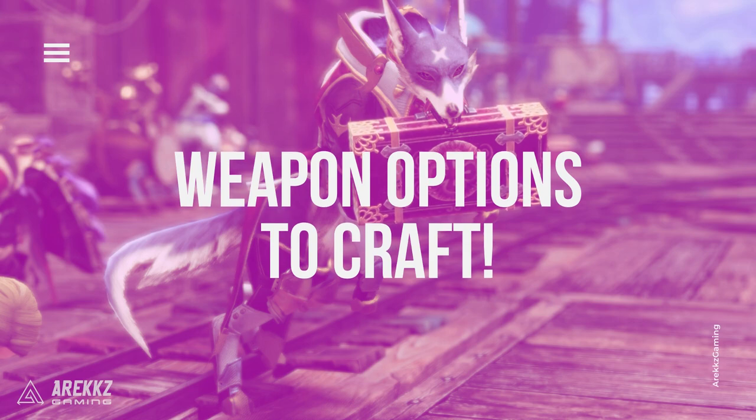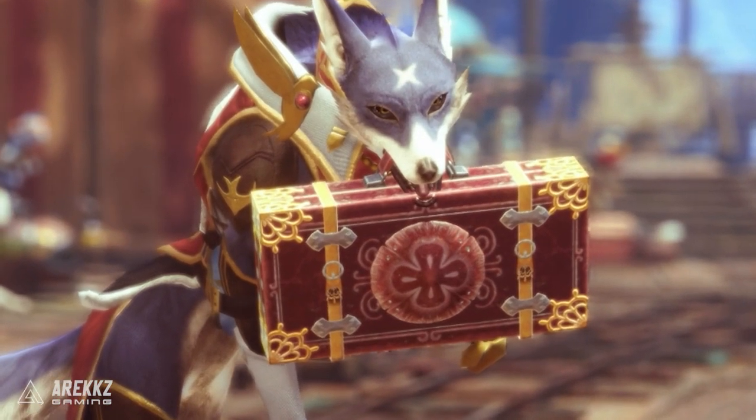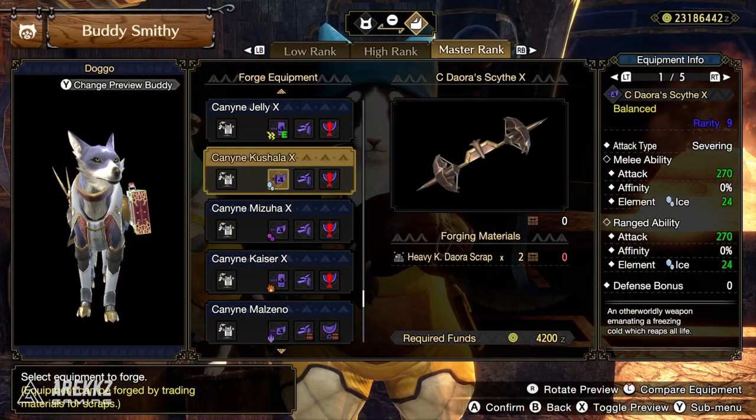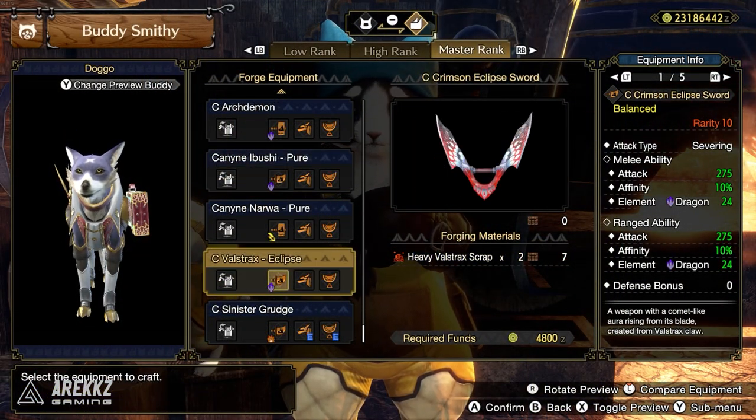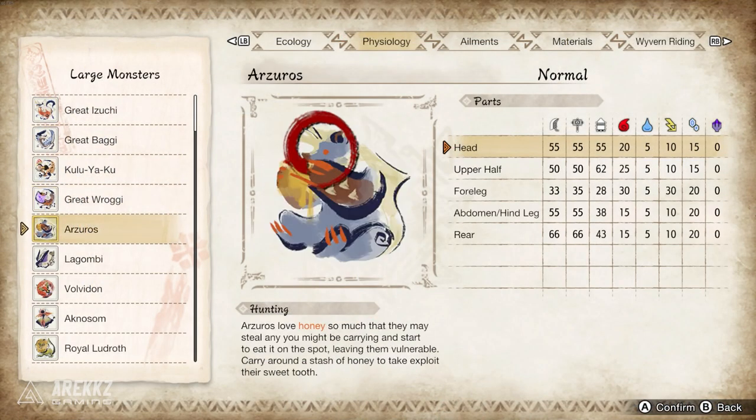First you have to make a decision: do you want to go pure damage or status? For pure damage focused builds, simply pick the highest elemental option that matches the weakness of the monster you're fighting, which you can see in the Hunter's Notes if you're not sure which elemental option you need to bring.